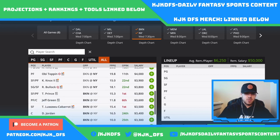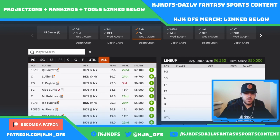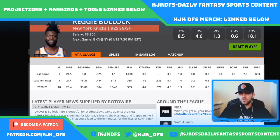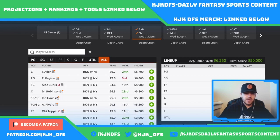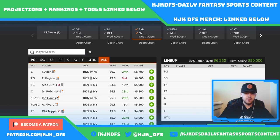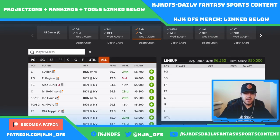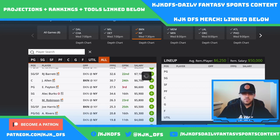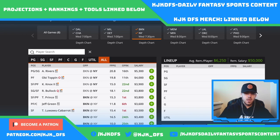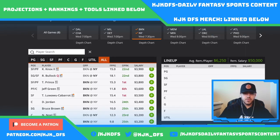Kevin Knox and Austin Rivers continue to see more usage with Frank Ntilikina out and Reggie Bullock doubtful. Knox is priced at $3,900 and put up 31.75 DK points last time — getting him to 30-40 points would be great. Austin Rivers played 38 minutes but only put up 21.5 DK points; however, with guards continuing to be hurt, he makes sense. Mitchell Robinson at $5,800 is also a target here. Bruce Brown at $3,300 put up 33 DK points last time out as well.